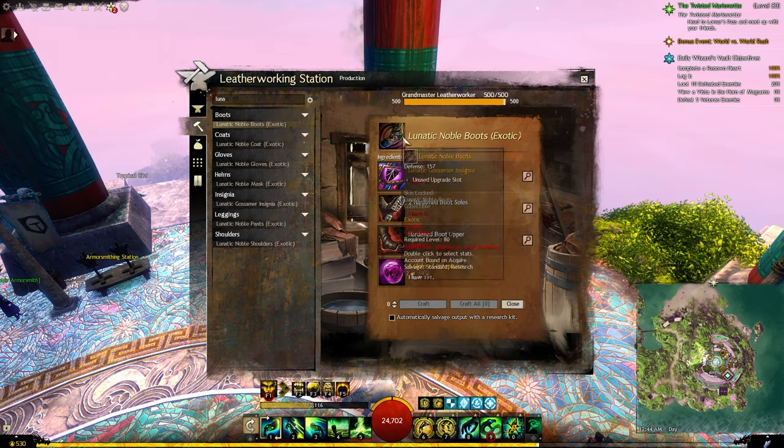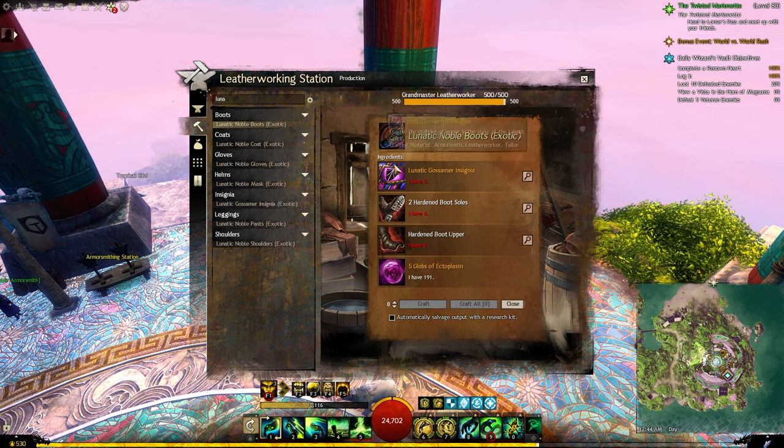Lunatic Armor works in a very similar way — you can craft it and it is stat-selectable. However, the recipes for each piece and for the insignia itself can only be bought during Halloween. If you have already done so, you can craft the stat-selectable armor anytime you want.